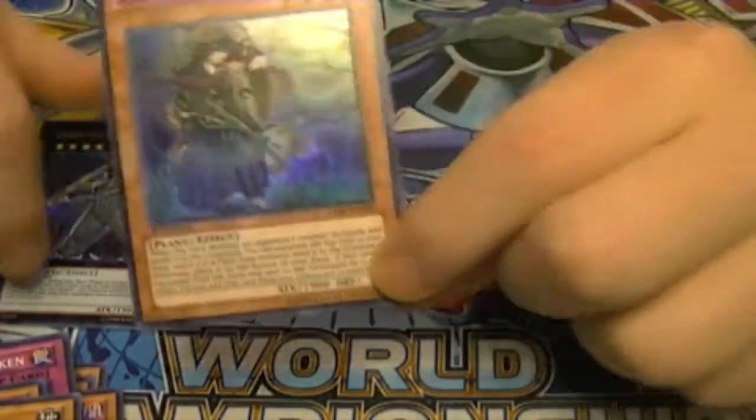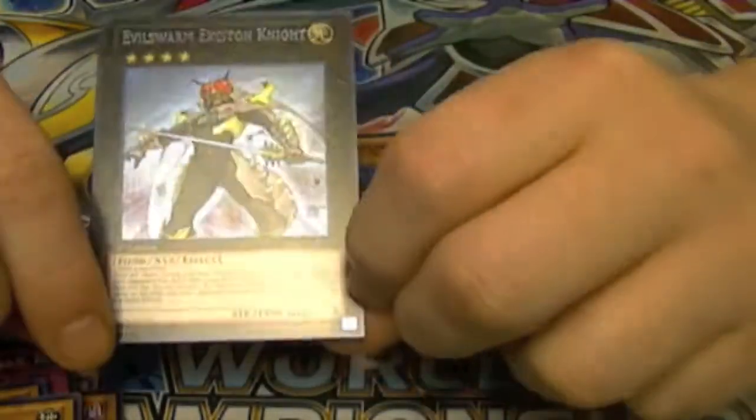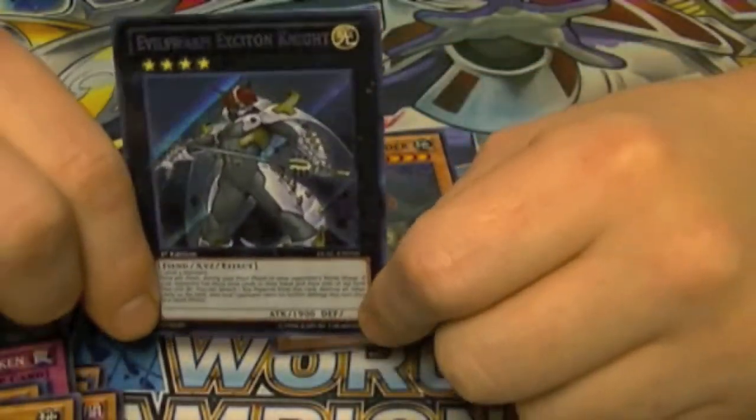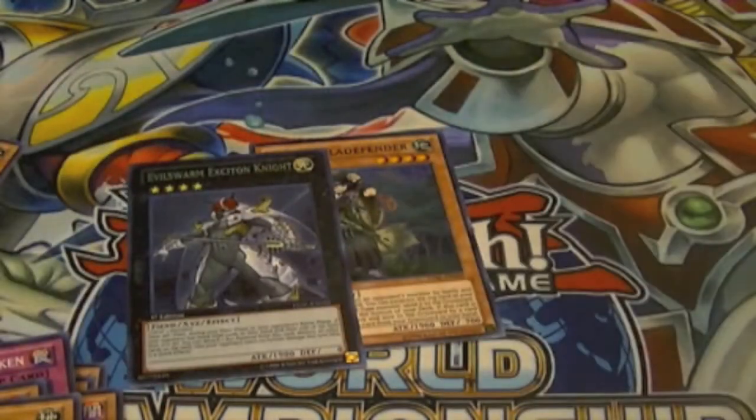So we pulled one Super Rare — Sylvan Bladefender, which is the promo card — but the main one is Evilswarm Exciton Knight. Don't forget, like and subscribe buttons down below, leave me a comment on how you think I did on my sneak peek, and this is Hidden Dragon, signing out.